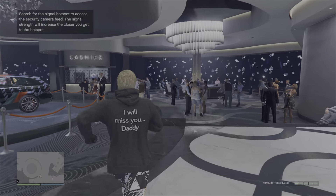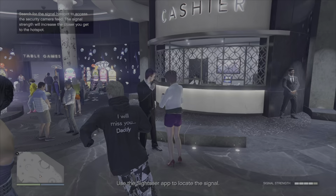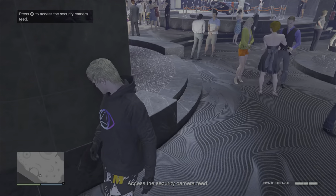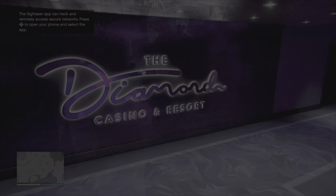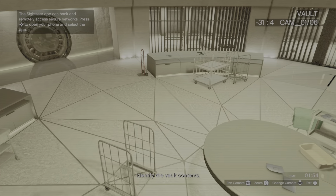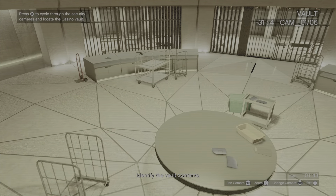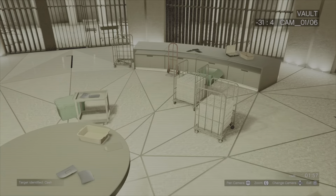As normal, you're popping open the app and following the signal strength to the correct location. Once you're at the location, it's right on the d-pad and that will get you into the camera security system. The vault camera is always 01 out of 06, and spinning round — we do not get diamonds this time, we've got cash, and that is not what we want.